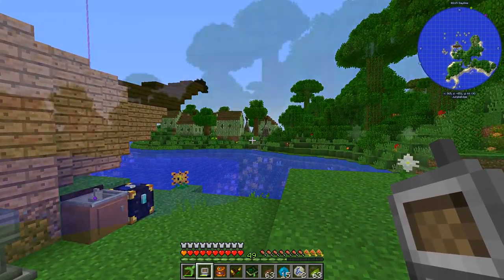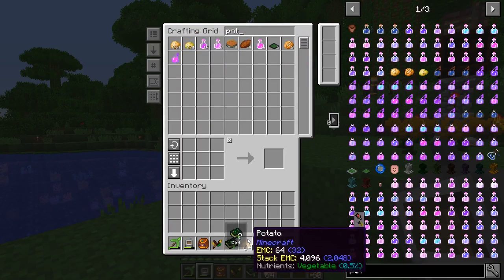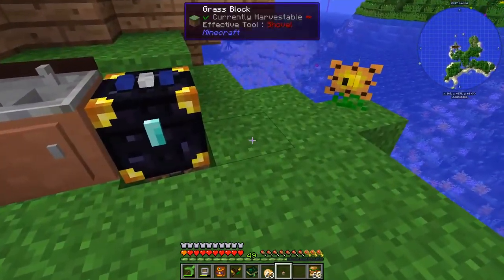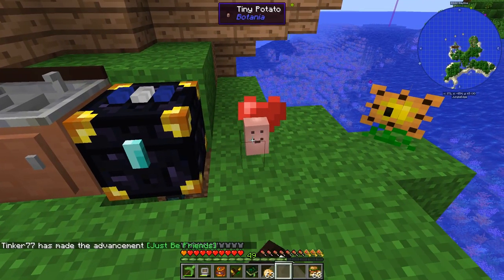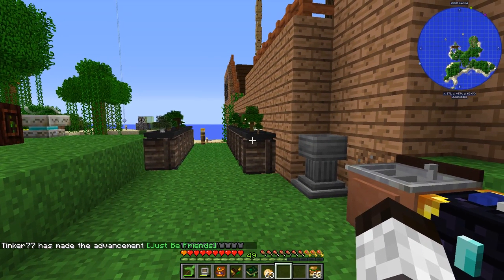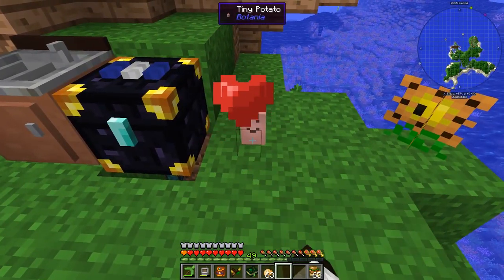This next one is kind of silly. We throw a potato into the mana pool and get this tiny potato — look at it, it's a tiny potato! The advancement is 'Just Be Friends' — make a tiny potato and pet it. And there we go, we pet it!